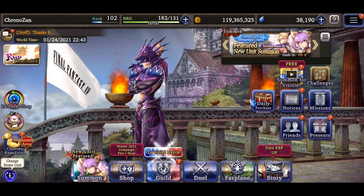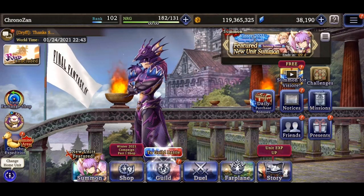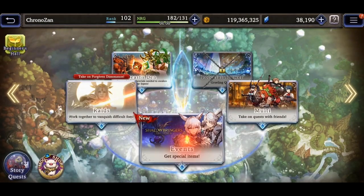Other areas of War of the Visions to look for some more free hidden Vizor are the Beginners Hall under the Challenges tab, and then the limited events that cycle through the game under the Far Plane tab and then the Events tab.